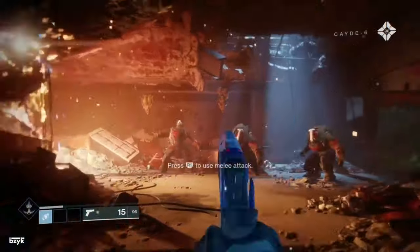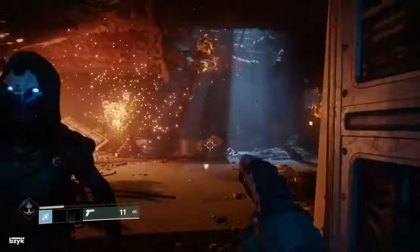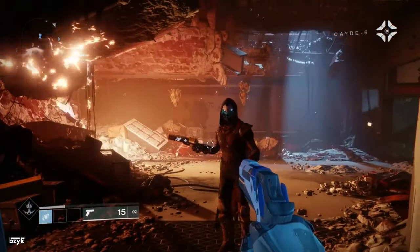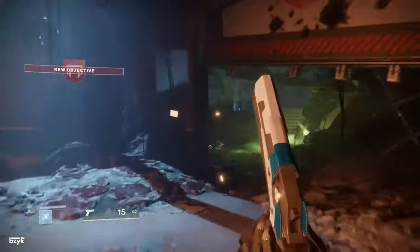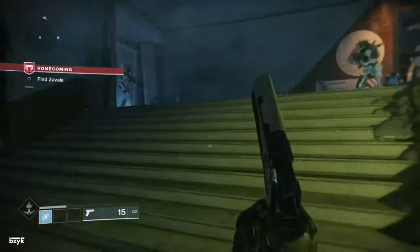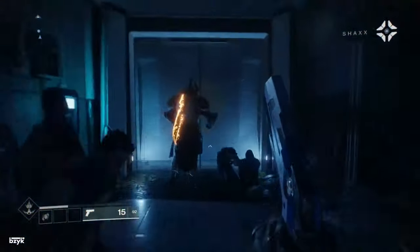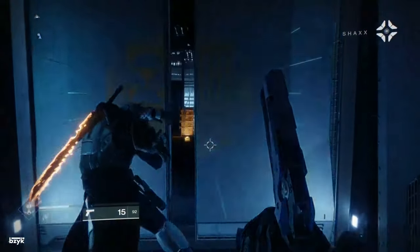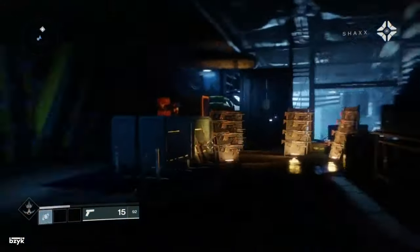Hey, you two — give me a sec. Zavala's doing the hero thing in the plaza. Me? I've got a date with whoever's behind this. It'll be a short date. Over the entire army — my armory is open to you. Follow the path from there; it will lead you through the hangar to the plaza. I'll take care of these people. If the Cabal want war, give them war.